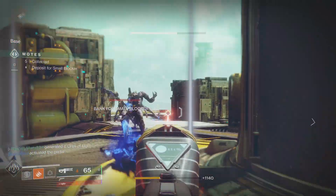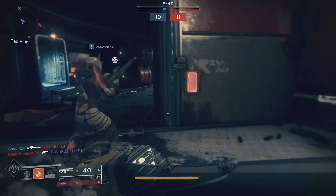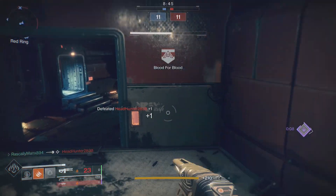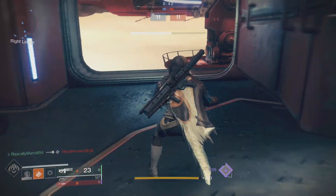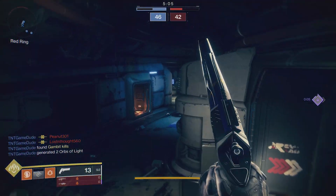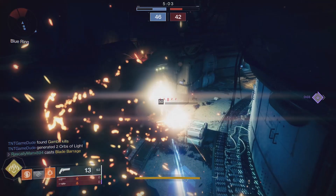In this gameplay here, I haven't even quite perfected it. But if you're constantly dodging after every little engagement, you'll have your super back in no time. What's more is, as fast as I'm getting my super back, I don't have a single super mod on. Boys, this is me, all on my own. Can you imagine this build with five super mods?